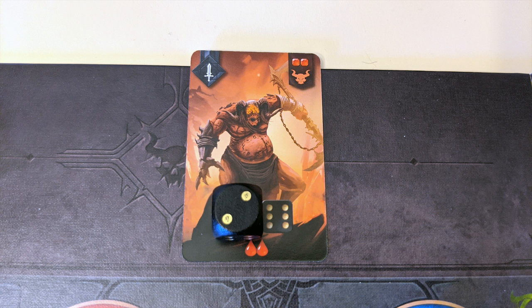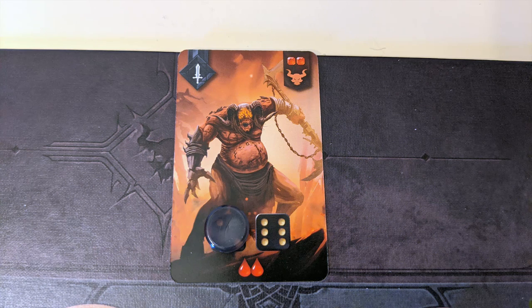Any demons that you managed to hit but that didn't die remain where they are. Replace any dice there with hit markers. Next time you fight, you won't have to cover up that spot again with a new die.